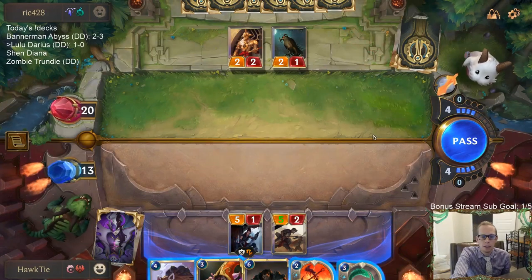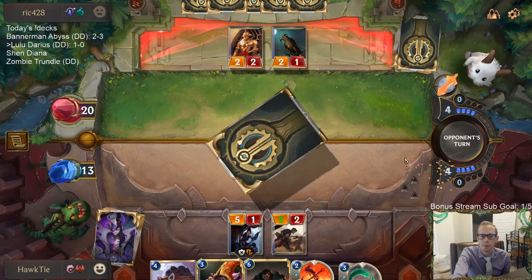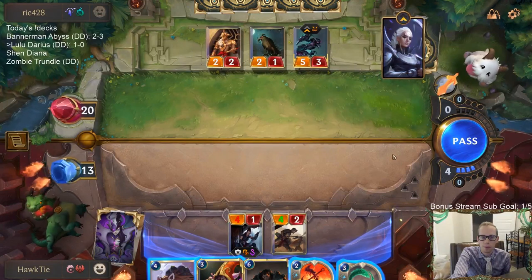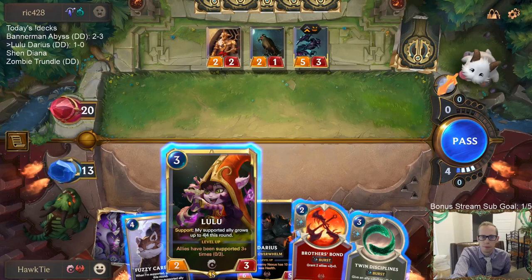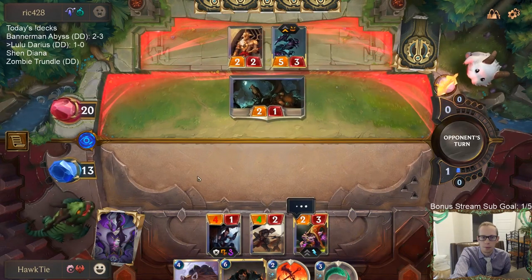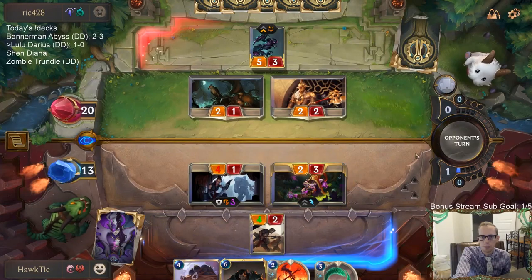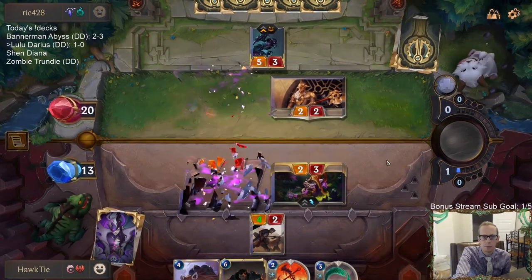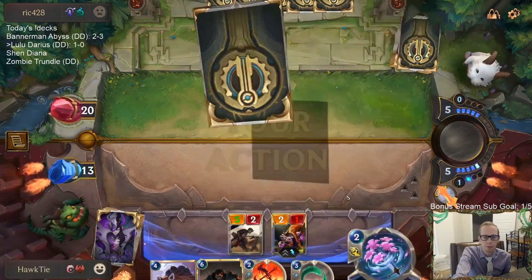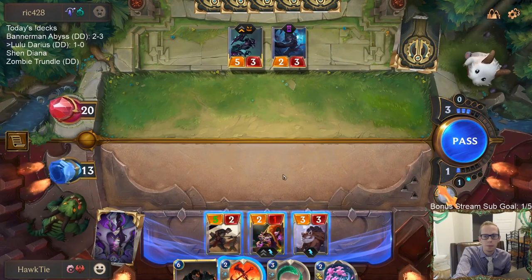That was the spell. So they led with that — I'm not sure if that means they have another one or if they're just going with Diana afterwards, since that's leading with that nightfall card. Okay, Nocturne — they're giving the 4/1 Vulnerable.